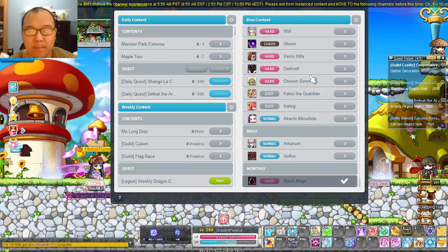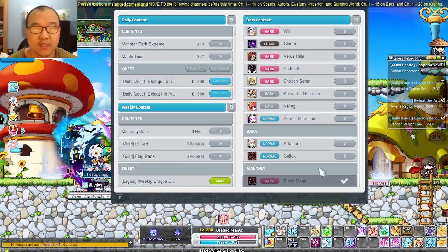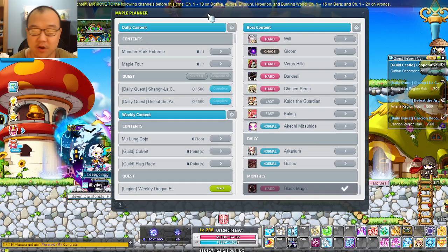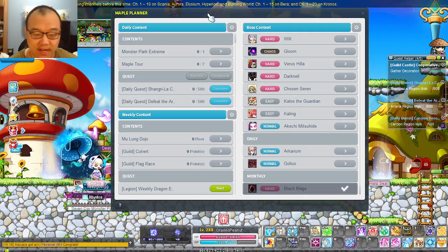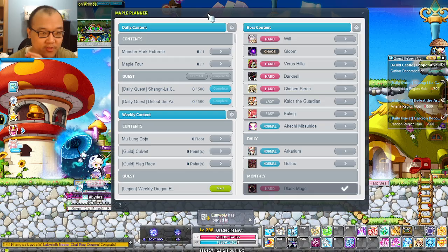It's so much better. And obviously if you kill the boss already, it just gets grayed out with a little checkmark, so that's nice. I already killed Black Mage for the month. That's pretty much the Maple Planner — a great addition to the game. Desperately needed, mostly because there are people like me who have twelve bossing mules and eight daily mules. I know that's technically my own problem, but hey — this is a very well-welcomed piece of content.